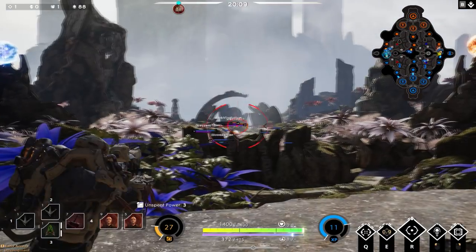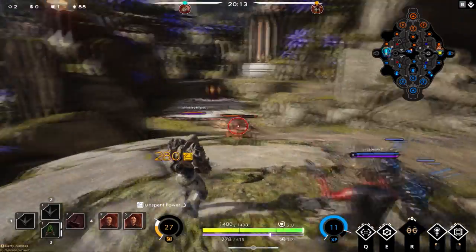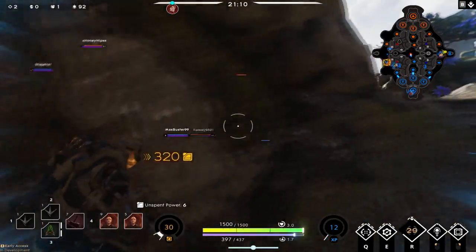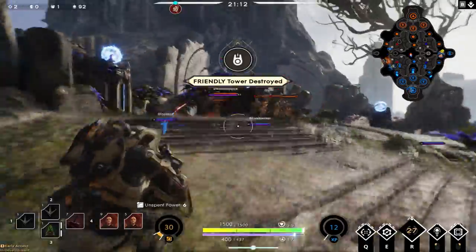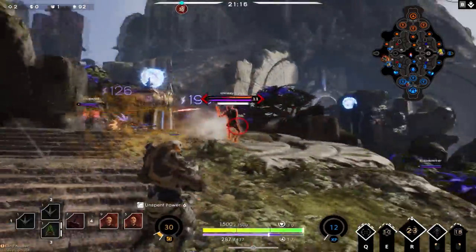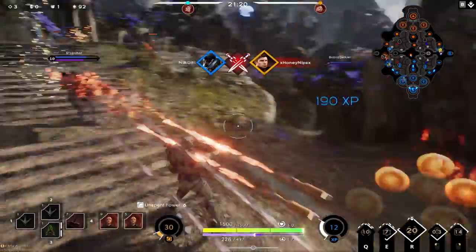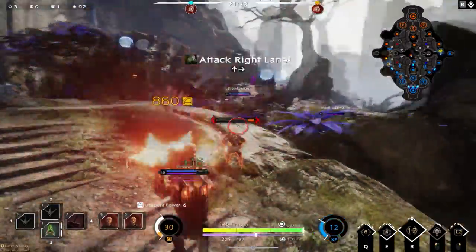Let's get some ultimate action going — wind it up, lead the target, and drop it. Second kill secured. We do some flanking on the enemy team, get behind him, drop our trap, shoot him a couple times, and push him with our shield into the trap to slow him down. As he tries to escape with his rocket dash, we hit him with a shotgun and he's gone.